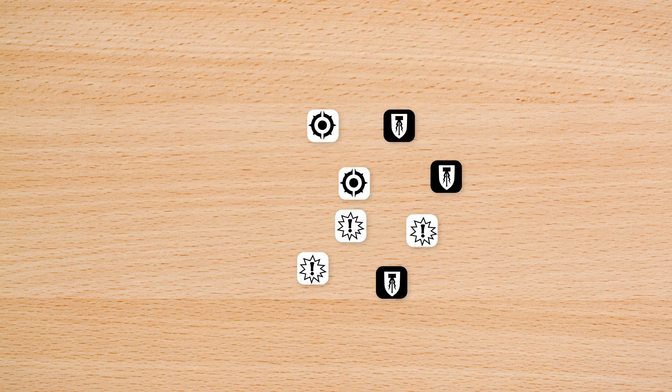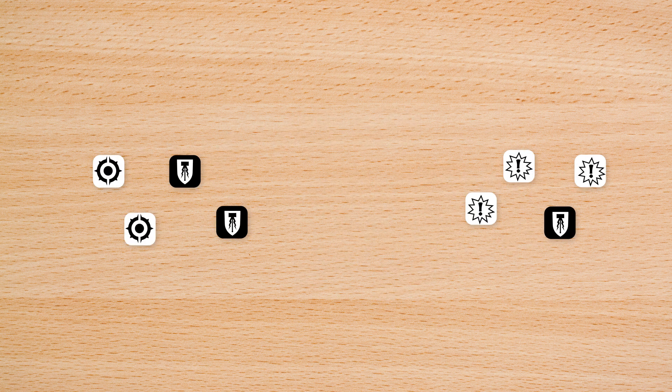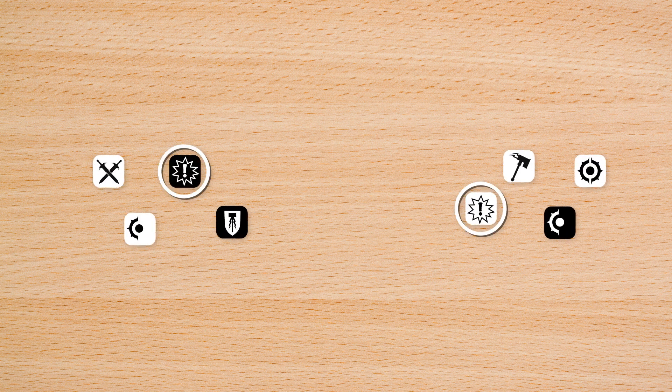Next, it's time for the action phase. Both players roll off — each player takes four dice and rolls them, with the player rolling the highest number of these symbols winning. Ties are broken by the player rolling more of these than these, re-rolling from the beginning if necessary. The winner of the roll-off chooses who takes the first activation.